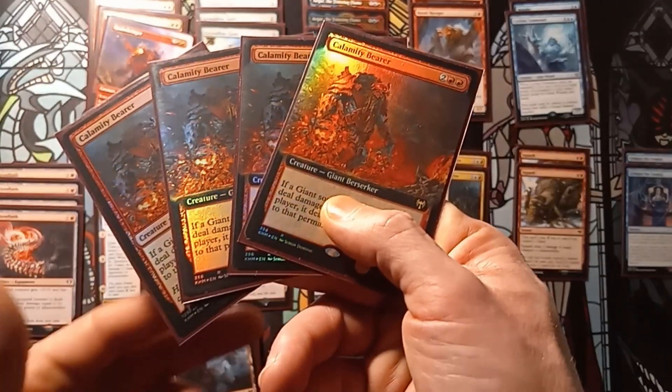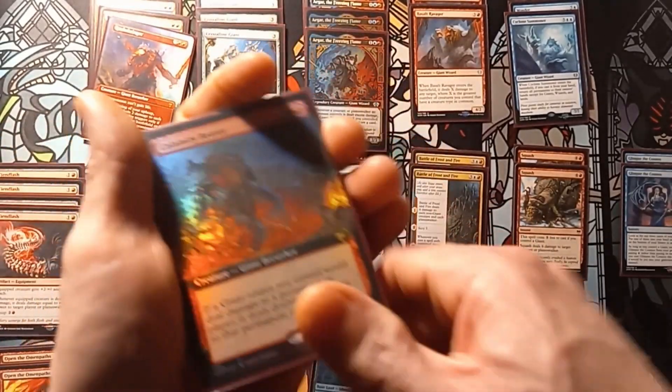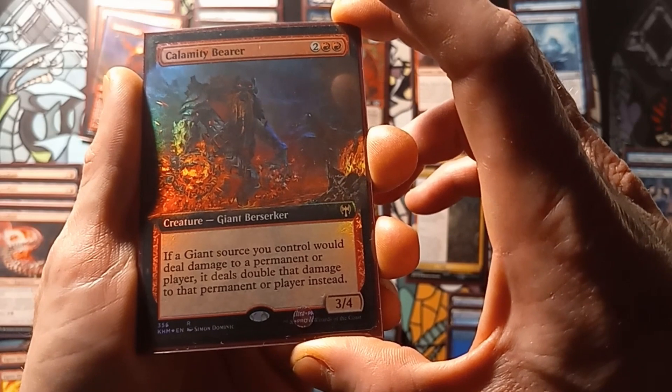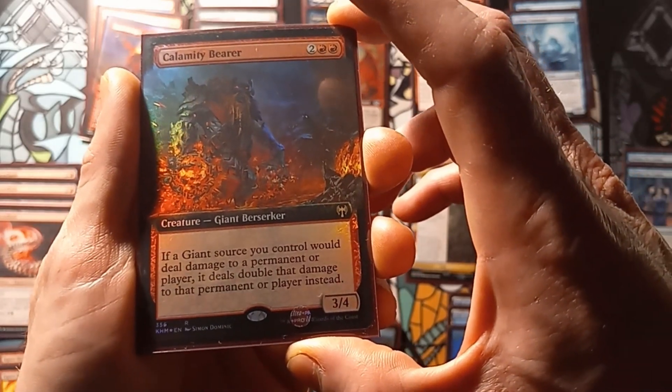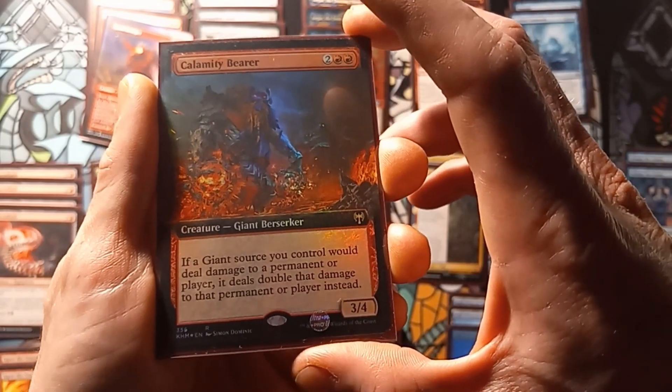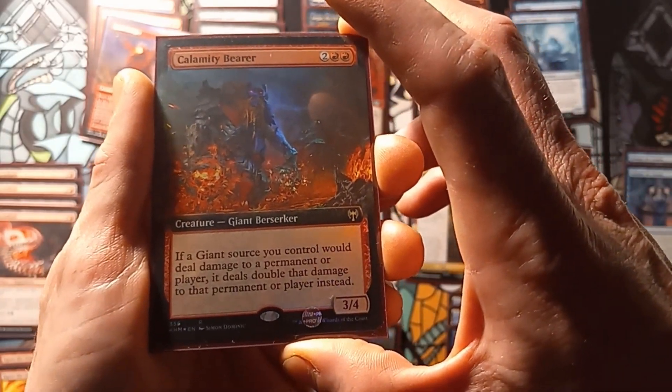Starting off, we have four copies of Calamity Bear. He's a 3/4. If a giant source you control would deal combat damage to a permanent or player, it deals double that damage to that permanent or player instead.